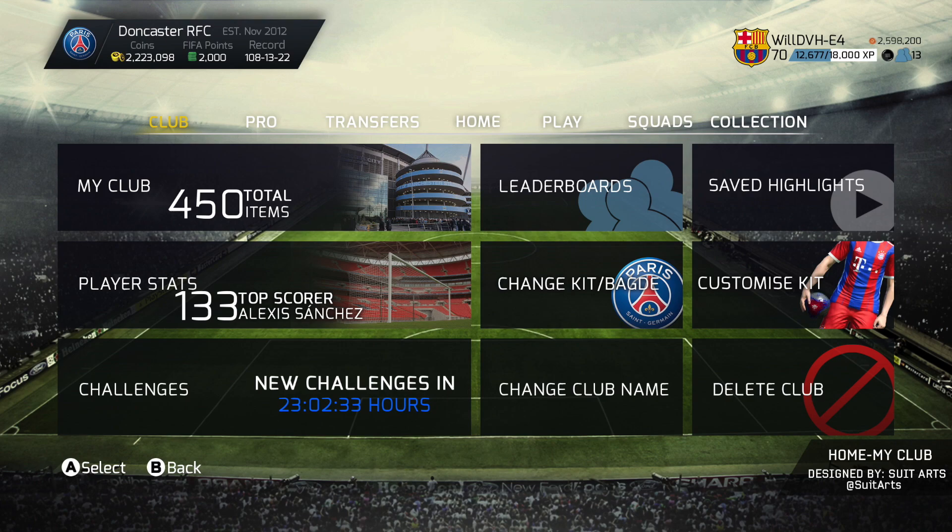The second menu screen is going to be the actual club screen. The two main things that stand out for me are the change kit and badge, and also the customized kit. Customized kit is something that's heavily suggested on FIFA videos — that'd be pretty cool, but EA would probably have to limit it somewhat, otherwise people would probably run around with inappropriate designs on their kit.